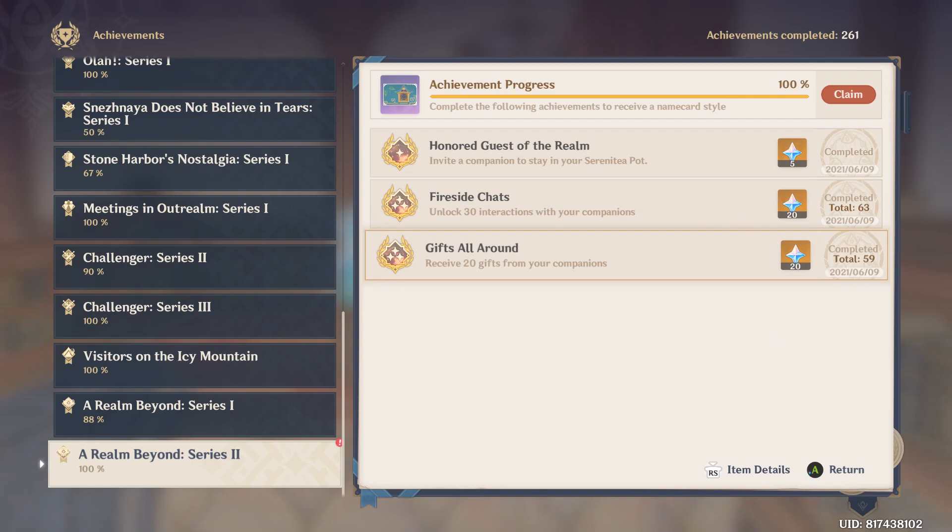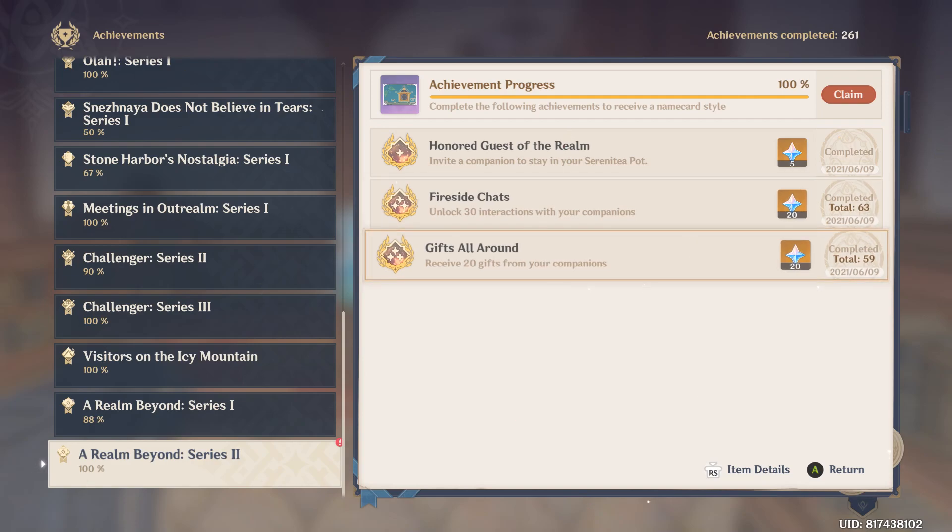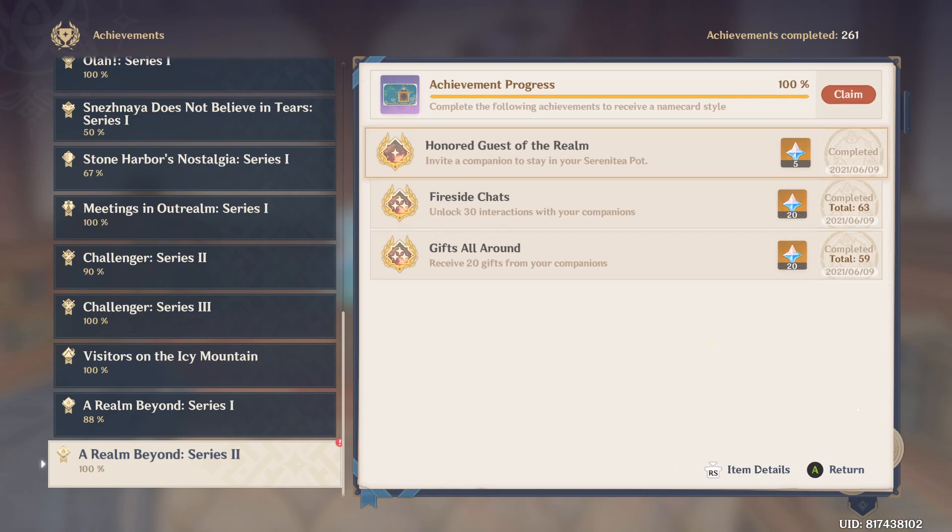As for the gifts, you get 2 gifts per companion. Each gift is 20 Primogems, and either 2 of the blue talent books or the Character Ascension Gem — the fragment level, the blue grade as well. So it's only those 2. For me, I'm still lacking 1 more gift from one of my companions; probably need to go and check which one it is. Other than that, it's pretty much done at this point.